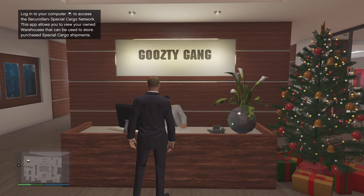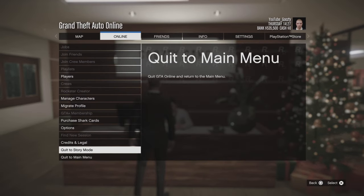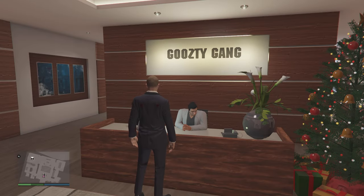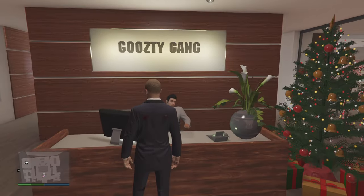That's how you do the SecuroServ CEO name. One more time: go here, online, quit to main menu, do the whole mission again — you get your guns, you kill them, and that's how you do it. Thank you, goodbye.